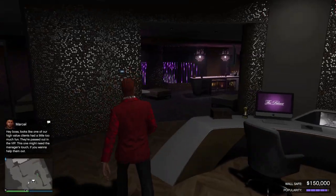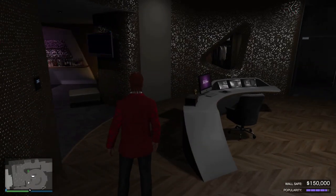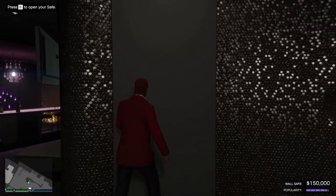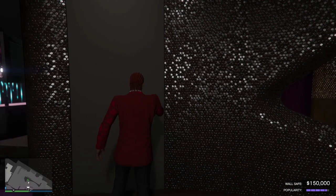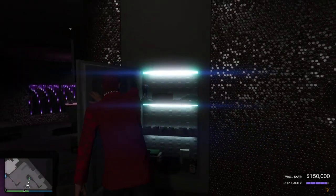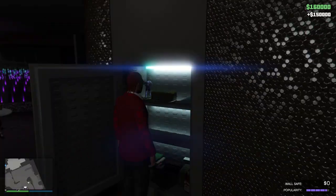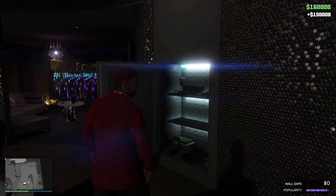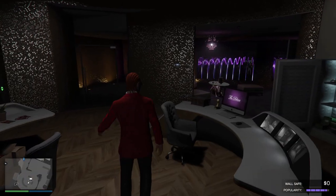Here we are at the business end of things. Marcel tells us that one of the VIPs has passed out - this is part of the popularity system. The nightclub itself makes money through the wall safe here. Open the safe and you can take out around 150 grand, with about 250 grand maximum. You need to visit this regularly, which is why the position of your nightclub is essential for your daily routines. Notice that popularity bar on the bottom right-hand side next to the wall safe money value - we need to keep that at maximum.